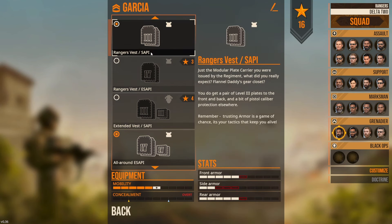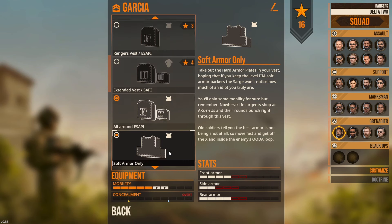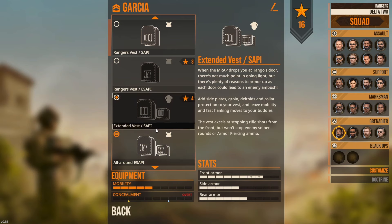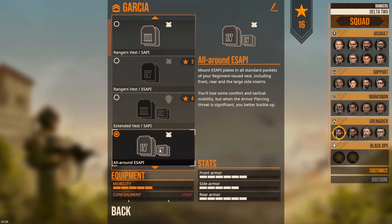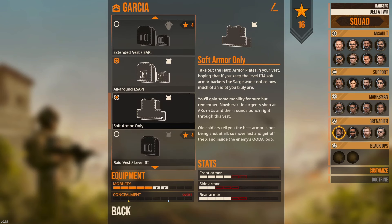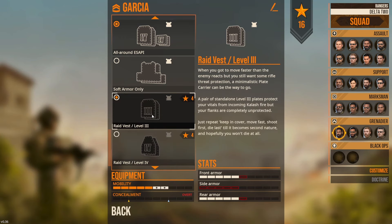For our armor on the Grenadier - same deal. We're going to be rocking Level 4 plates all the way around. If you're not wearing side armor you should be wearing side armor. A lot of what we wear on our team is actually a Level 4 plate in the front with Level 3A soft armor on the sides, which isn't really an option in the game. Level 4 armor is definitely going to give you the best coverage all around. Guys without side armor - it's just not the best idea. Level 4 all around is the way to go for me. Soft armor we're not using since we're not on patrol.